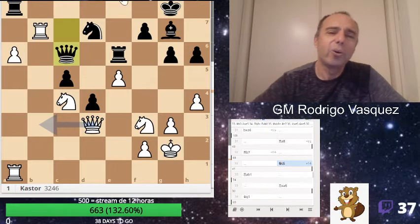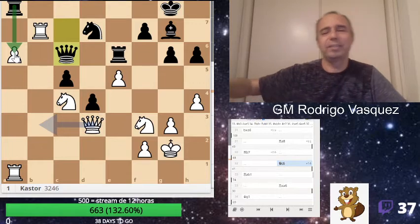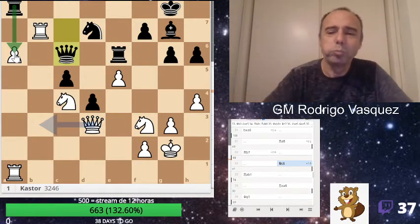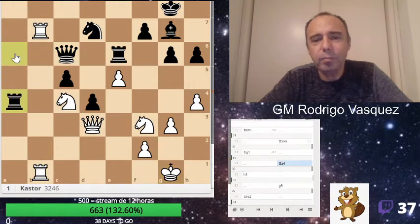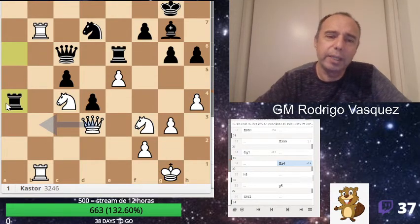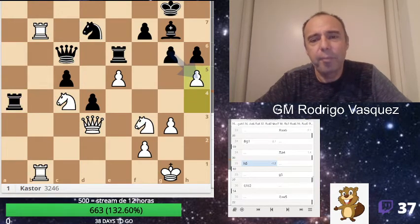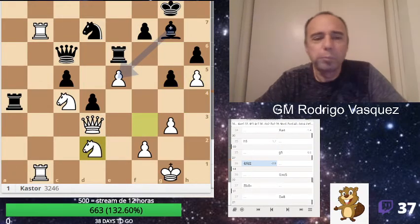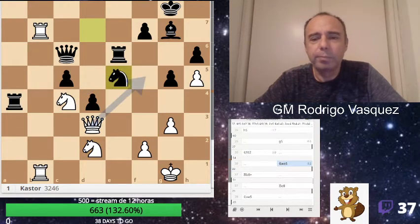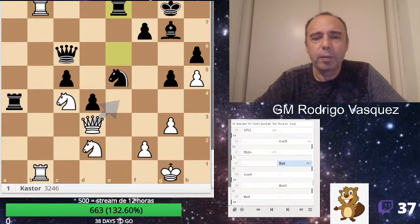Now how to stop Rook a6? Queen b3 gives me the machine's suggestion — maybe better. I give the pawn. Okay, one pawn more, he plays Rook a4, he's taking now. I played h5, he plays g5 and Knight fd2. He took, and I play this check.